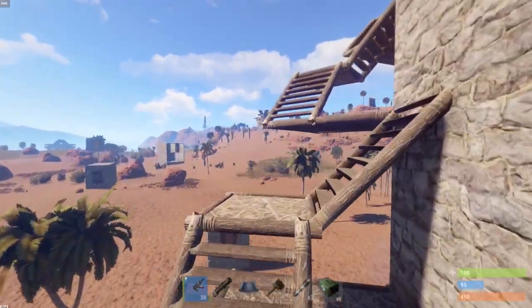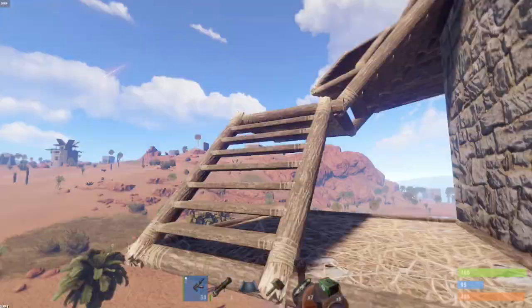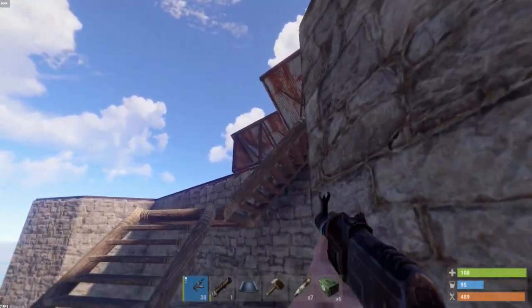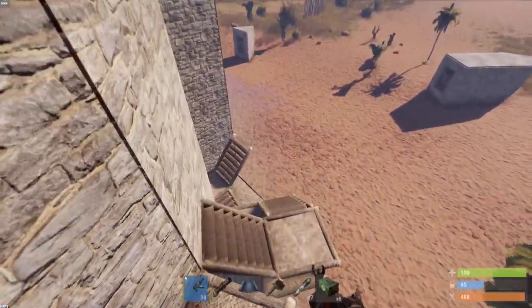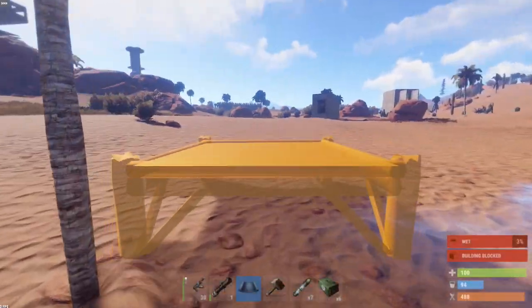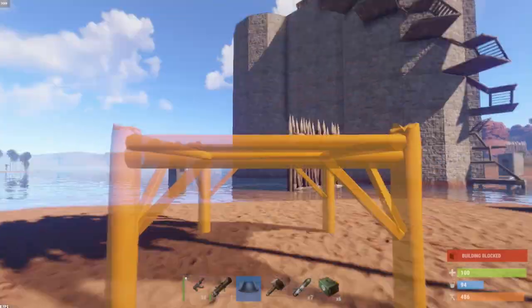I gotta get all the way up. So many turrets though. We should probably build a raid tower and take them out. I'll be very careful — like four of them will shoot you at once. Yeah, let's build a raid tower and rock it from there. It's all so close together. Right here we can build.